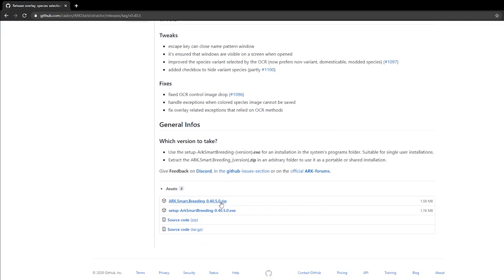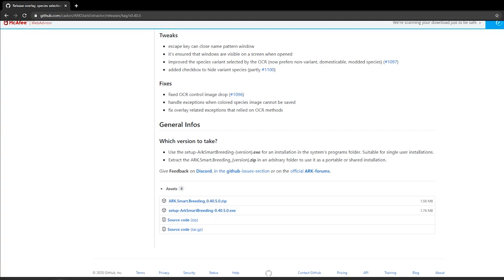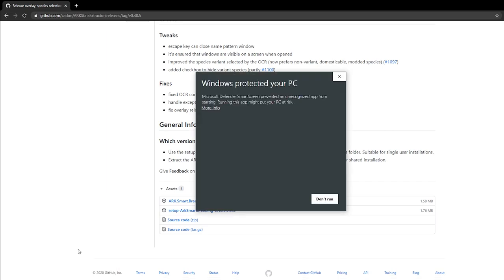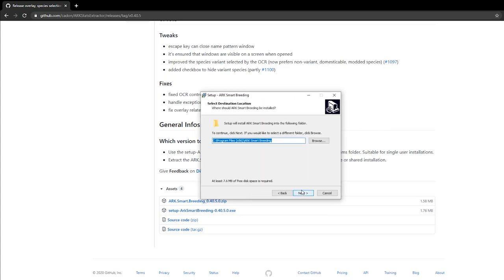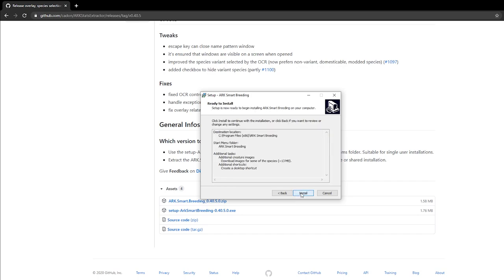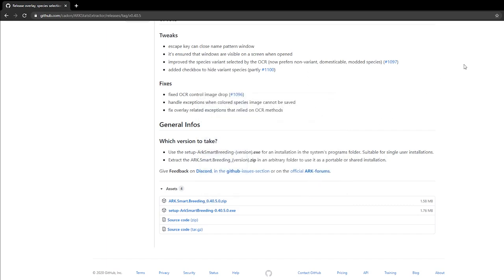Go to the site linked below and scroll down to where it says 'Setup ARK Smart Breeding .exe'. Click on that and in the bottom left you'll see a little arrow pointing up — click on that as well. Hit open, then click where it says 'More Info' and then 'Run Anyway'. Select your language, hit Next through the prompts without changing anything, then install. You can then launch ARK Smart Breeder from the desktop.